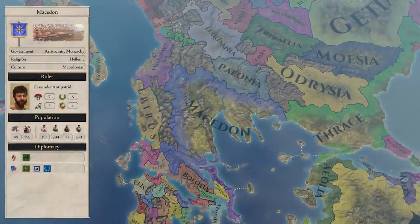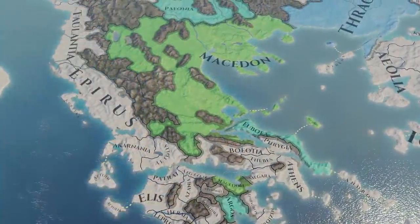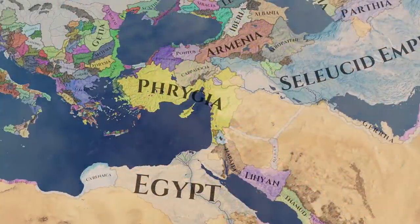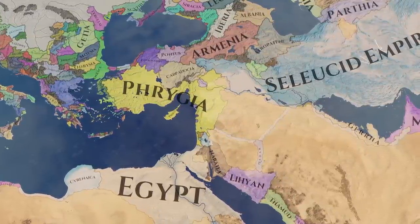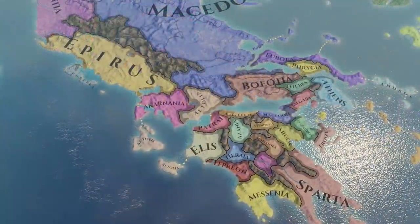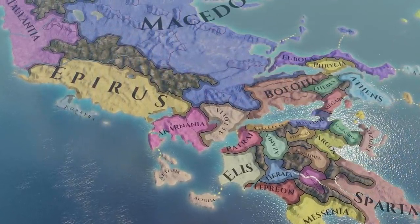Macedon are fairly untouchable to Epirus — about 5 times as strong. They're allied with Thrace, and also have Argos, Uboea, and Paonia as subjects. Furthermore, Macedon is guaranteed by Egypt and the Seleucids, who will back them up in wars. Because of this, Macedon is realistically better suited as an ally rather than an adversary, and the divided city-states of the Peloponnese are a much more lucrative endeavor for Epirus, as are the southern colonies of Italy.